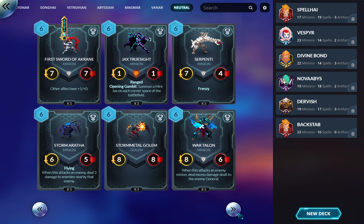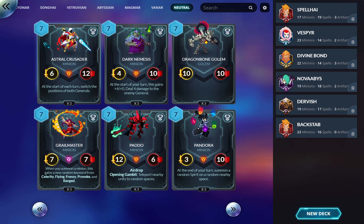Astral Crusader: six-twelve. Start of each turn, switch positions with both generals. It's a weird stat line and a weird effect. You play this and on your opponent's turn they swap places with you, then when it's your turn you swap back. It kind of keeps the opponent in the same spot — they can't get away because they'll teleport back at the start of your turn. Someone smarter than me can probably make this work.